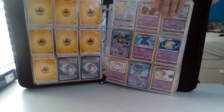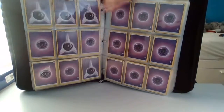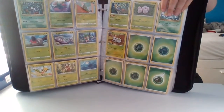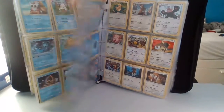Then psychic type. Yes, that is a rainbow rare Mewtwo, in case you're wondering. Then more psychics, more psychic energy, psychic energy, and Eldegoss right there. Just energy in the corner, Exeggcute — so let's get to the next page. Water, water.